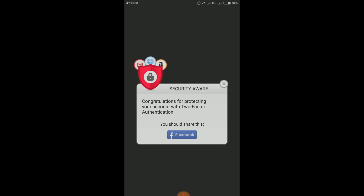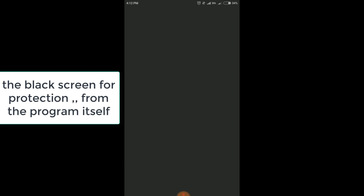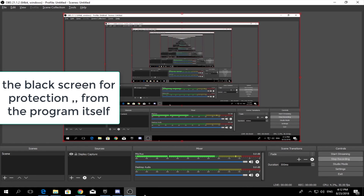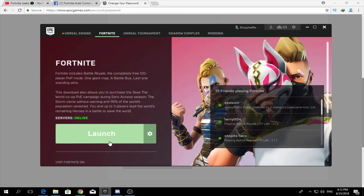You'll see a congratulations message for protecting your account with Two-Factor Authentication. Close that screen, go back to the website, and enter the six-digit code from your phone — in my case 196604 — then press Activate.